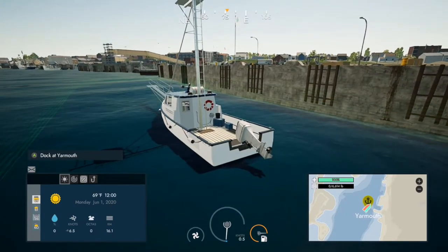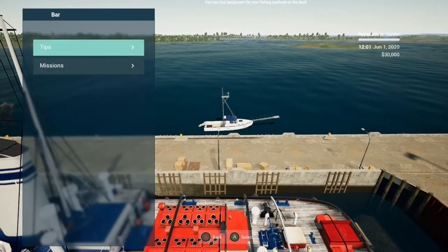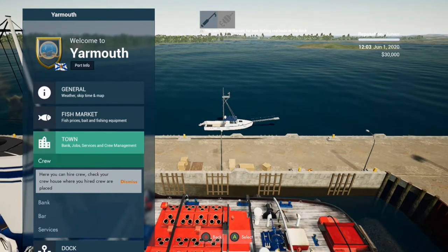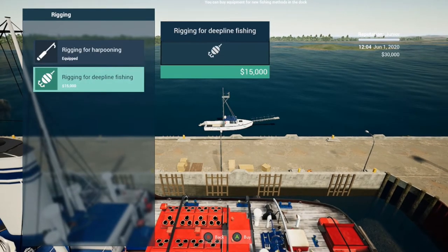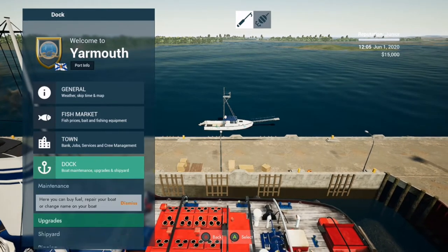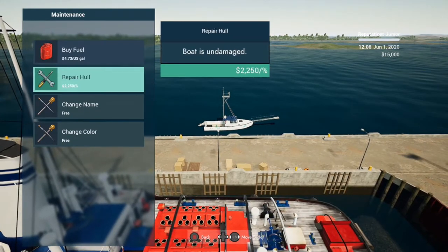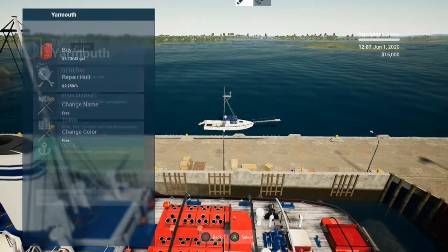So you start off here in Yarmouth. It doesn't tell you to go get a fishing tip, which isn't a bad idea. So you go to the bar here. And we want the tuna ones. And then we're going to go to the dock. We're going to rig in, and we're going to rig for deep line because that's where the money's at — and it's a lot easier too.